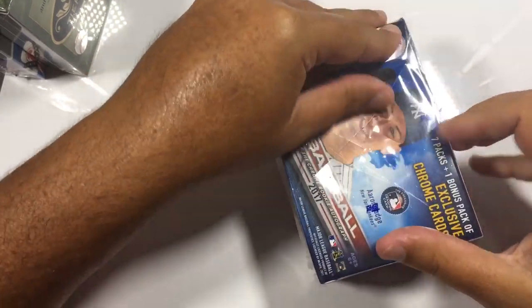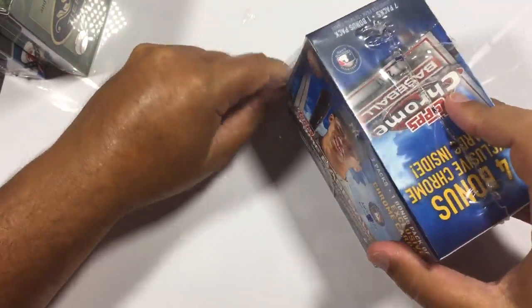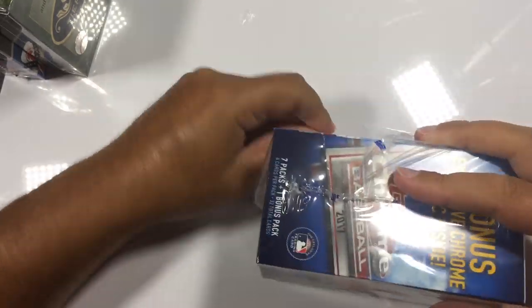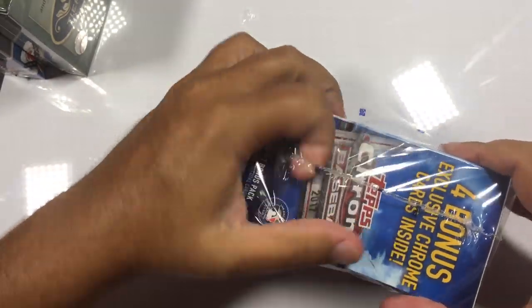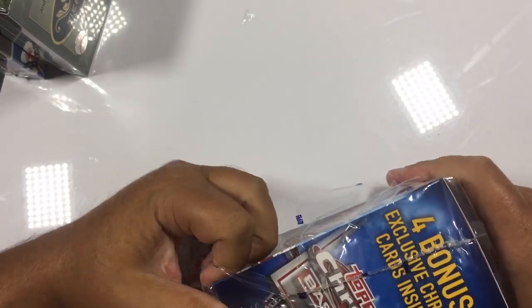Let me get this ripped open. I'll do those other two boxes — do the Tier 1 maybe next because that's only got a couple cards in it: two autograph cards and a relic. And I'll do the Donruss Optic at the very last since it's kind of the newer, hotter box.